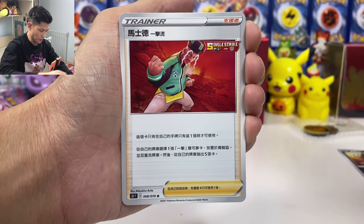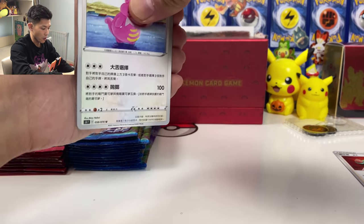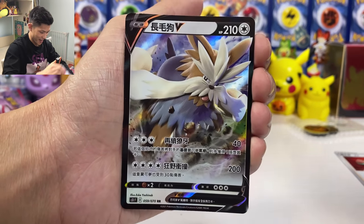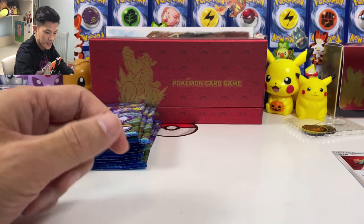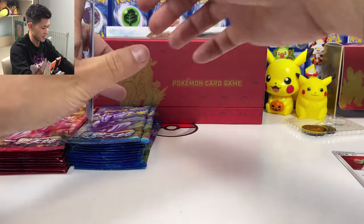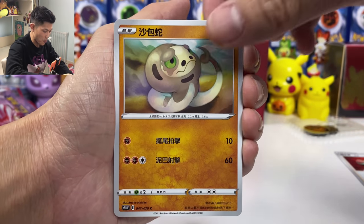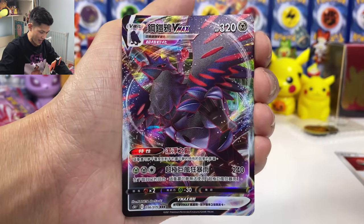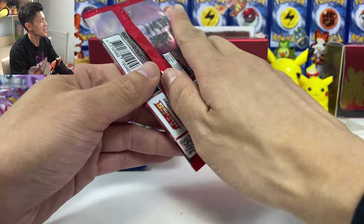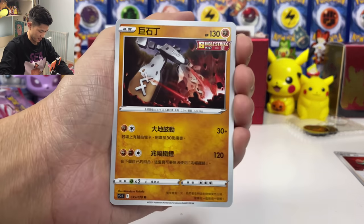We got Houndour, Mustard — this is the Single Strike pack. Is that a V-card? Already got one V-card! And we got Stoutland V-card as well. We'll do a summary at the end. Let's open three Rapid Strike — honestly, Rapid Strike is my favorite set. Oh wow, I think there's a V-max already. We got the new Rapid Strike Energy — I still need that gold version. And we got Corviknight V-max! Already worth it — we've got one V and one V-max.